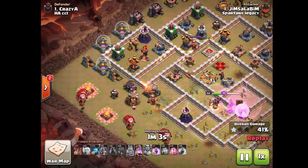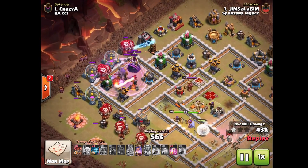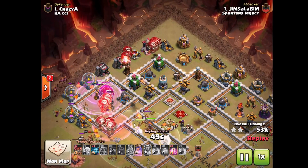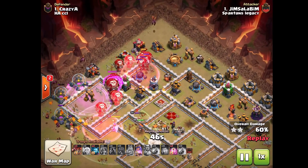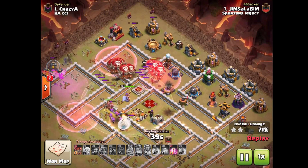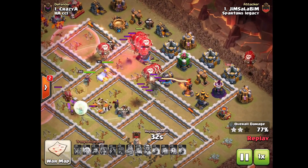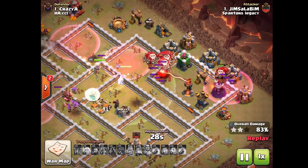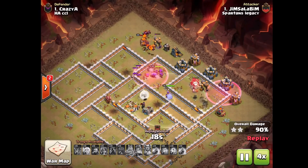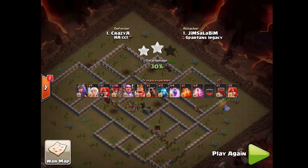He starts his Lalo a little bit too far on the bottom, because the Queen actually takes out those defenses first. He's been busy with real life lately so he's probably a bit rusty on his Lalo — usually he's really good with it. The rest works out very nicely though. The Queen uses her ability to get through the enemy King. He's got one haste spell and uses it on the remaining Balloons on the back end, hasting them into the Wizard Tower to take it out. Beautiful end to the attack — very nice job, Jim Zalabim with some magic on base number 1, sealing the deal for Spartans Legacy in round 1 of the Clash Cup.